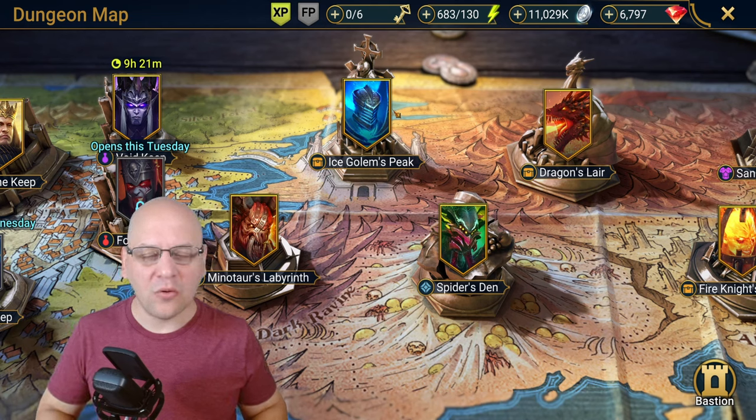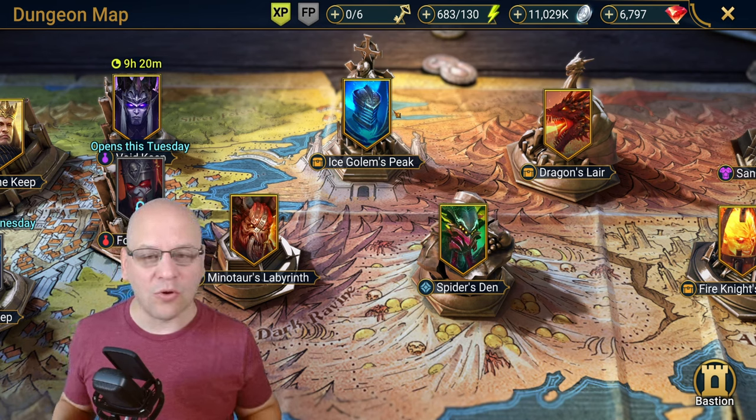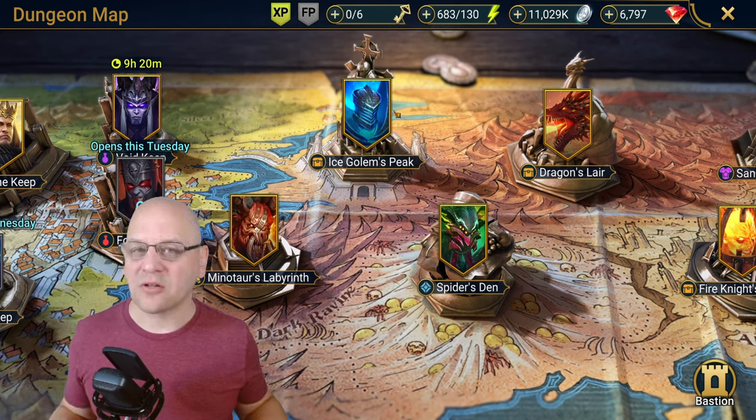One of the things about Ice Golem's Peak to know is that this is probably the least popular dungeon to actually farm. Typically you get in here only because you have a tournament going on, need clan vs. clan points, or have to do a quest of some sort — maybe an Arbiter mission. So this isn't somewhere you're going to farm a ton, and as a result you don't necessarily need the most optimized team. You just want a team that's as close to 100% success rate on auto as you can get, so you can click auto battles and let it run.